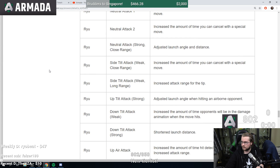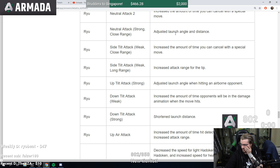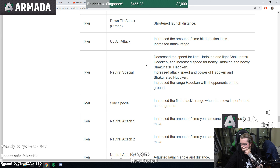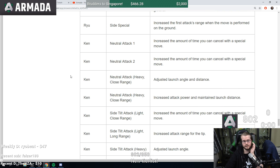Ryu and Ken have a lot of changes, though these are characters the speaker doesn't know much about. Increased amount of time you can cancel with a special move. Neutral attack two adjusted launch angle and distance. F-tilt weak close range increased amount of time you can cancel. Light hadouken and light attacks decreased speed, heavy hadouken and heavy attacks increased speed. Honestly don't know enough about these characters to say how much this will help or not.